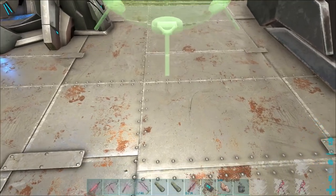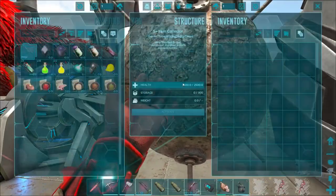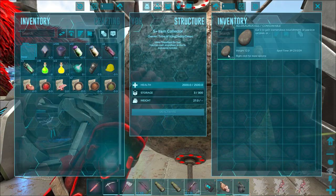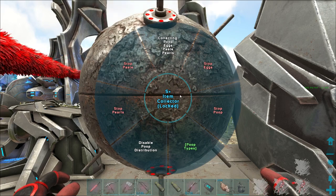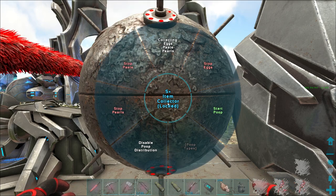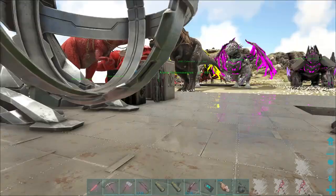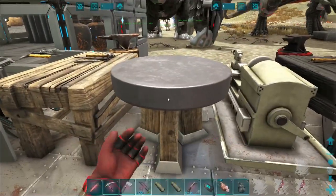Let's set the item collector right here — sounds good. This bad boy will use propellant for fuel, or it can work off the electric generator we have here. Let's activate it — it's going to pick up poo and eggs. Under collector options, let's stop poop collection. Look at that — you can enable certain poop types. It also gets pearls and paste if you have dinos that drop those. It should have a range that covers basically all my dinos.